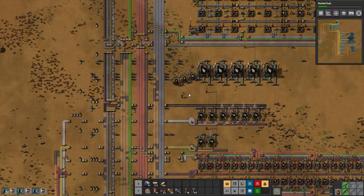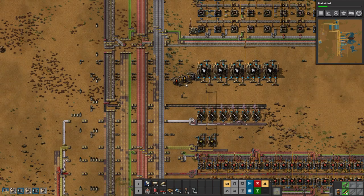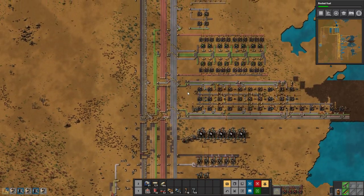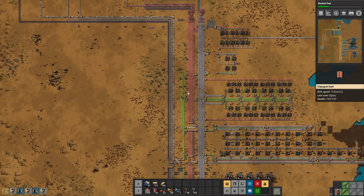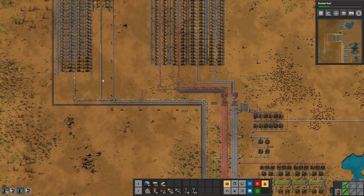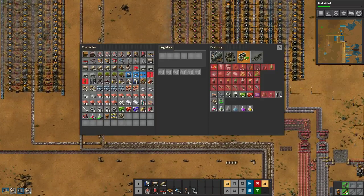Greetings and welcome to Factorio. I'm DeGrey and today we continue our entry level 2 megabase factory. At the end of last episode we saw that we needed to go fix our copper, and as soon as we've done that, let's start to set up our utility science and see how our factory solves that part.